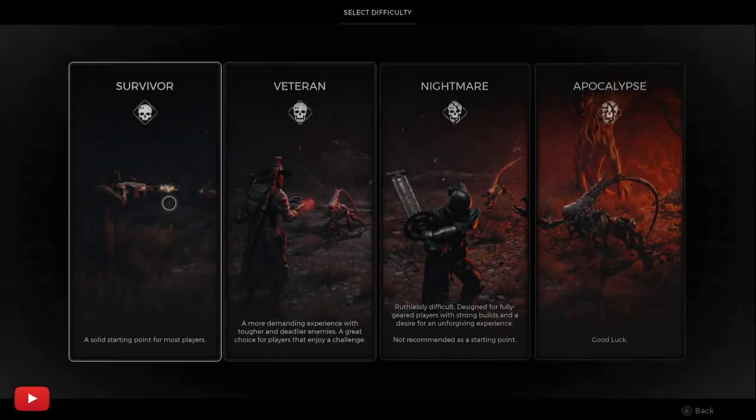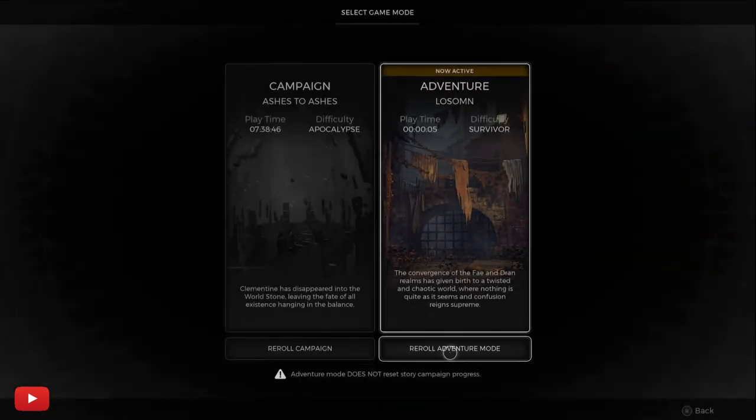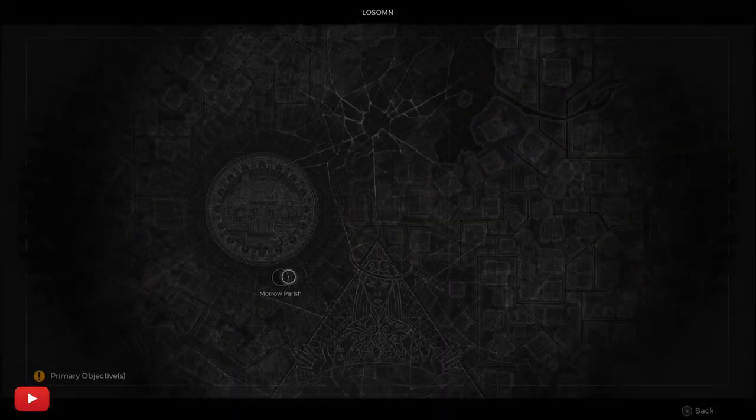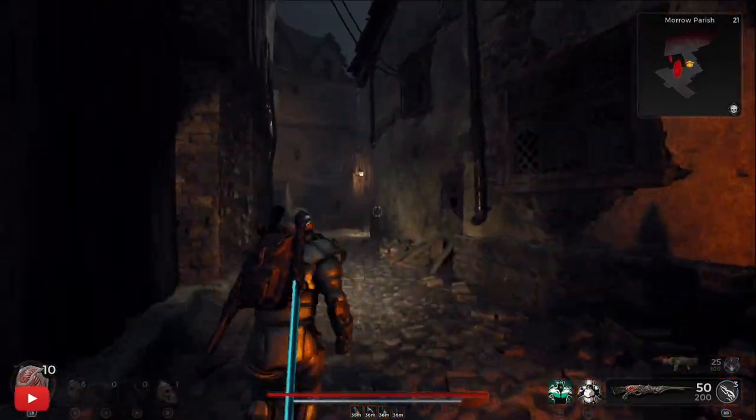Welcome to the channel. This video is about getting to the Shattered Gallery — there's a mystery door that some people can't seem to unlock. I'm going to show you the items you can get out of this place.